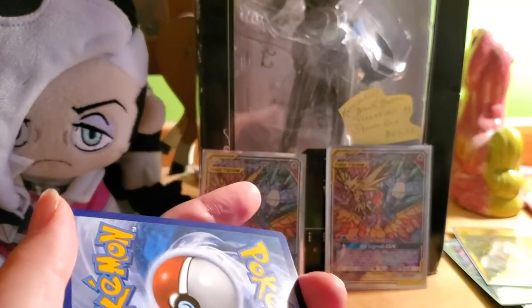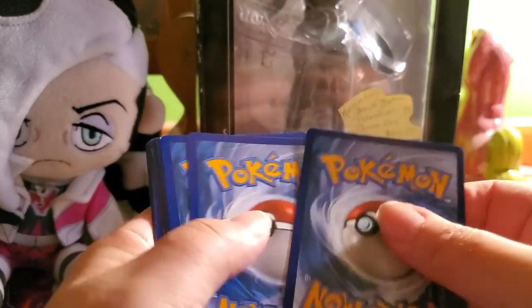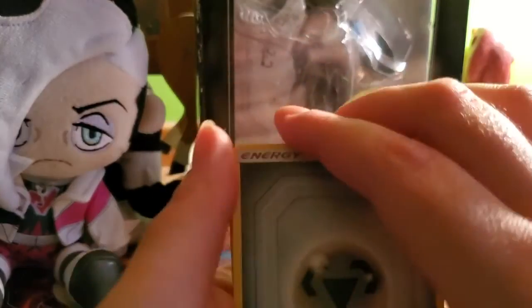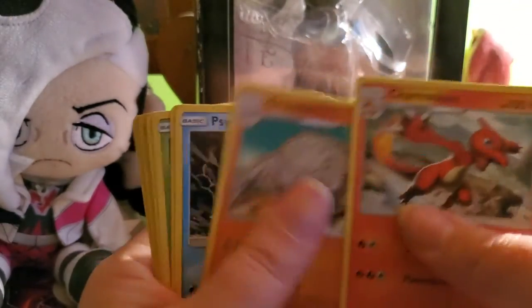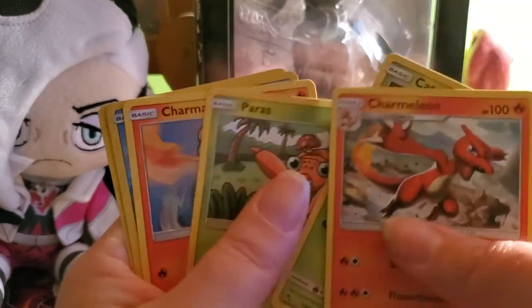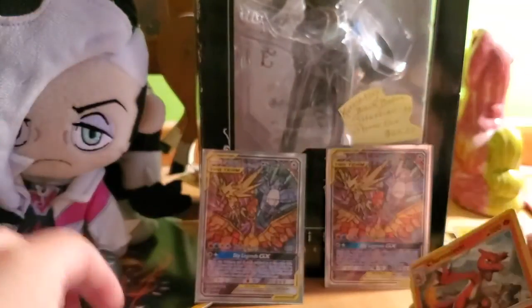Pack two: steel energy, Charmeleon, Jynx, Graveler, Psyduck, Ekans, Caterpie, Paris, Charmander, reverse holo Slowpoke, and a Vaporeon holo rare.